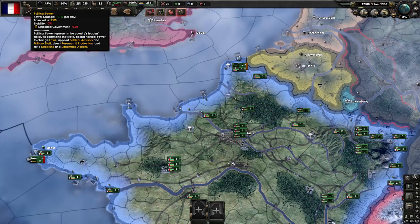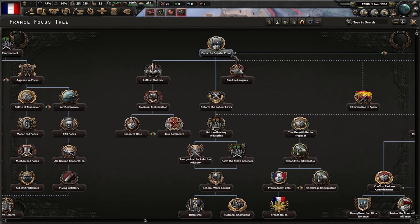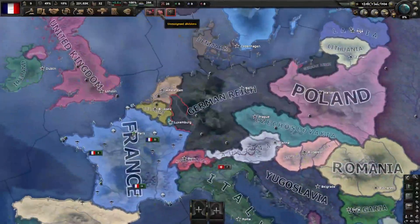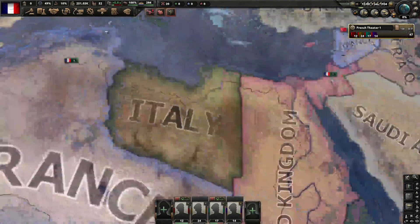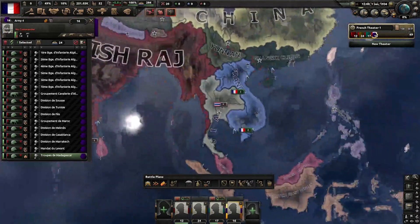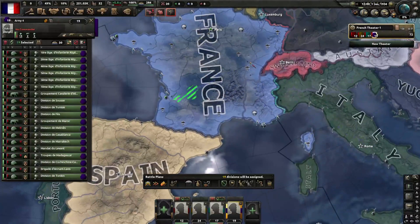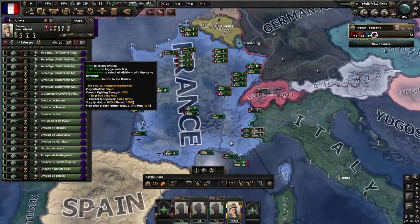That is not too good. We can wait for a little; you can start rearmament in between. But you want to make sure that by the time Germany annexes Austria and does the Anschluss, you have all your members in. What I like to do with these Colonial Divisions is take them all and convert them to the good template, just so we don't have to use these crappy ones — or just delete them, because we're going to have to get more divisions anyway. Just put a fallback line here, and for generals I'll put whichever generals we have.